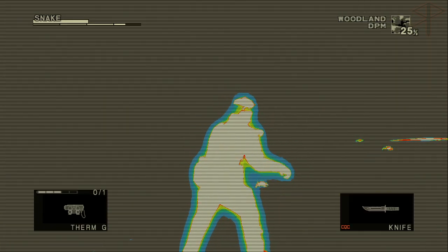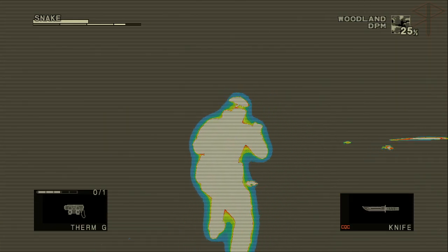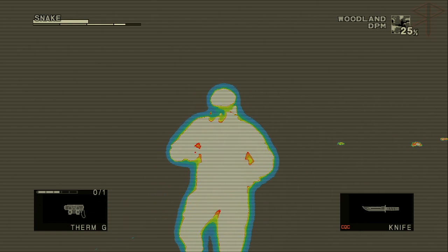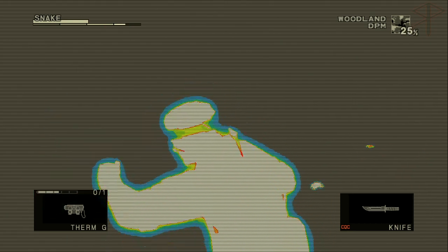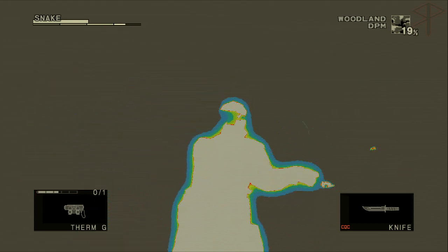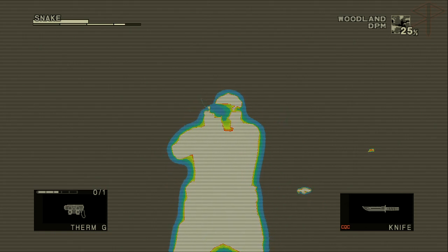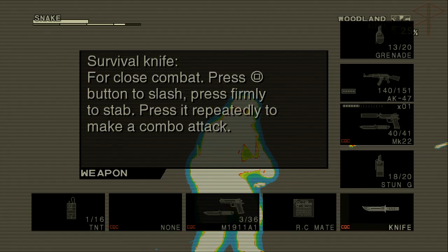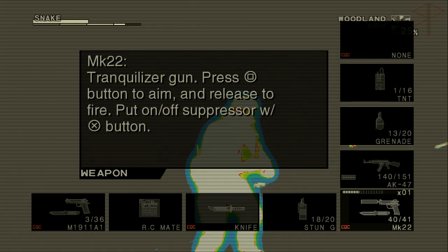Pressing square will just shoot. With a knife, square does this. Circle is actually pretty much always just the melee punch kick. The only way to use the knife is square — without a gun. It's just flavor. I think it's just to make Snake seem cooler.